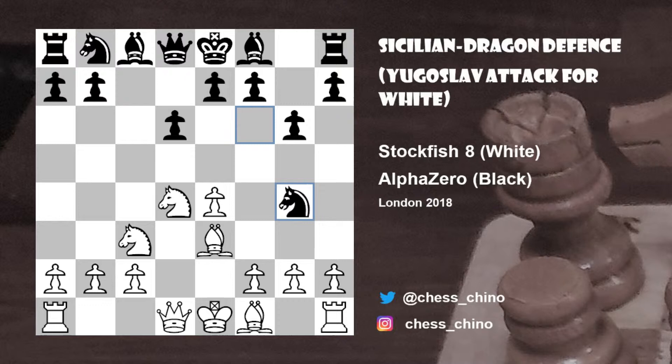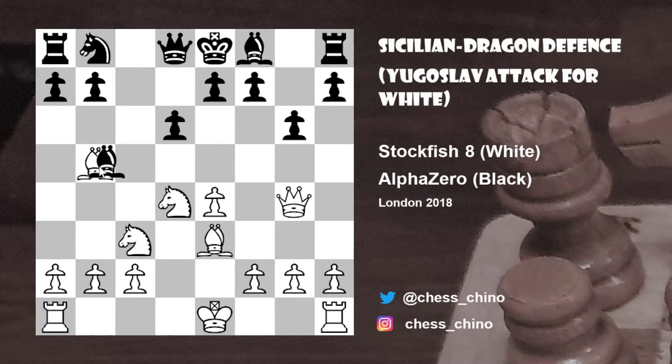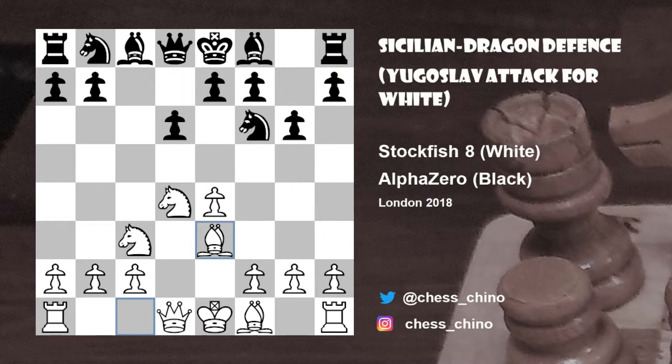It's worth noting here that a mistake for black would be knight to g4, threatening the bishop on e3, but this would lose after bishop to b5 check. Bishop to d7 will be met by queen takes g4, the point being bishop takes g4 is impossible because of the pin on the a4 to e8 diagonal. So back to the position after bishop to e3, instead of knight g4, black would usually play bishop to g7.